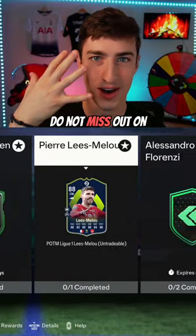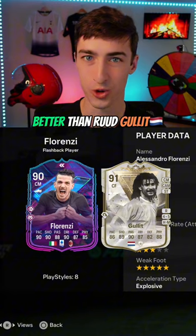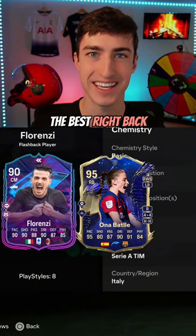Starting at number 5, do not miss out on Flashback Florenzi. For only 130,000 coins, you get a card who's better than Root Hullet and he can play as the best right back in the entire game.